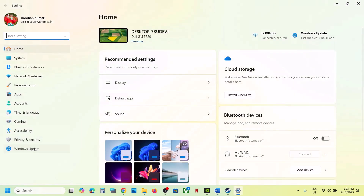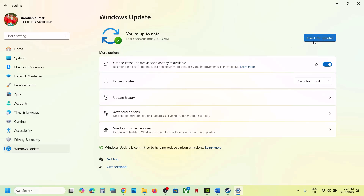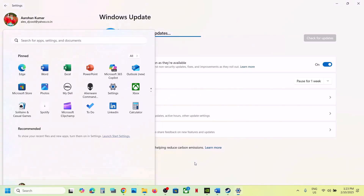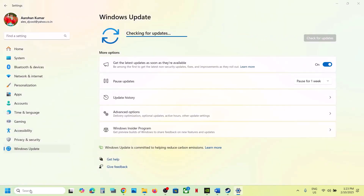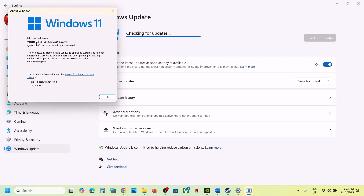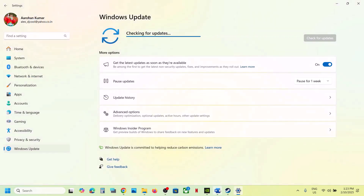The next step is to update Windows to the latest version. Open Windows Settings, go to Windows Update, and click Check for Updates. Once all updates are installed, restart your computer, and after the system restart, launch the game. Make sure you update to Windows 11 version 24H2.